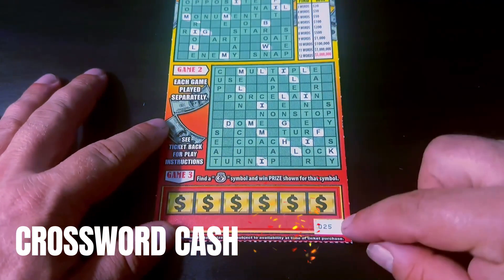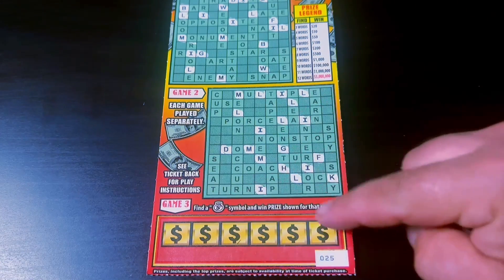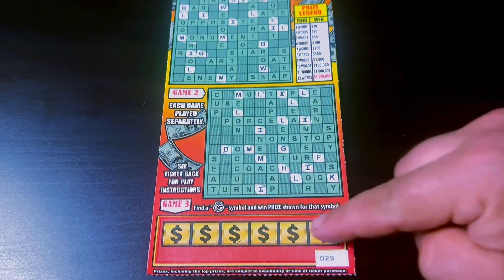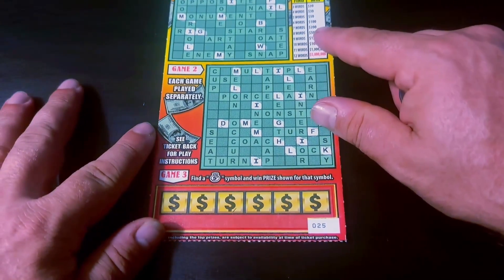Ticket number 25, and here we're looking for three words in either of these for the win, at least. There's a bonus down here — we need to get the money bag symbol for the auto win. You do not get the vowels automatically. Let's check out the bonus first.